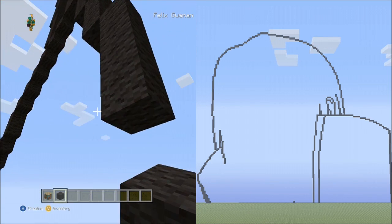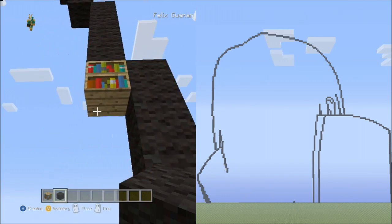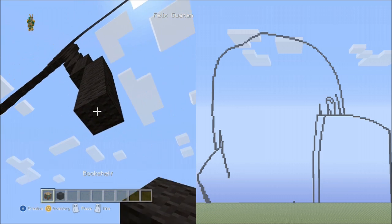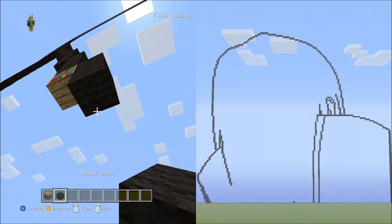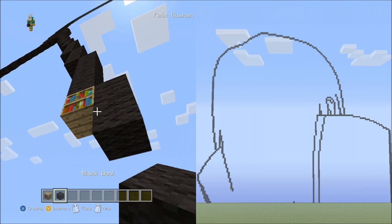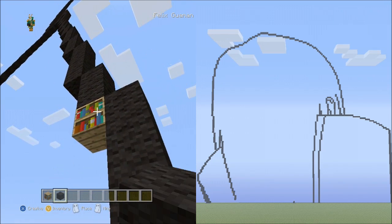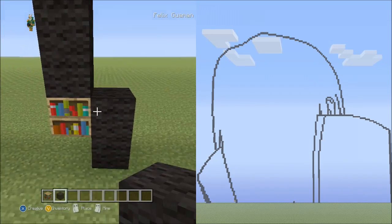Place 2 sets of 3s going down on the left, delete those. Place 4 blocks going down on the right, delete that. Place 3 blocks going down on the right, delete that. Place 4 blocks going down on the right, delete that. Place 2 blocks going down on the right, delete that. Place 2 sets of 3s going down on the right, delete those. Place 2 blocks going down on the right — it should reach the ground.